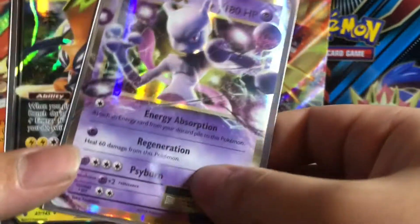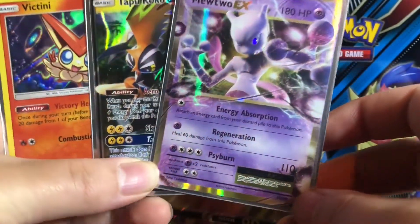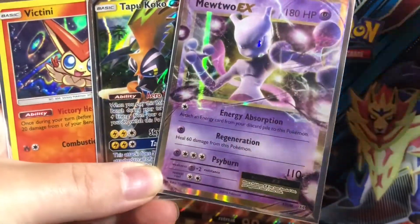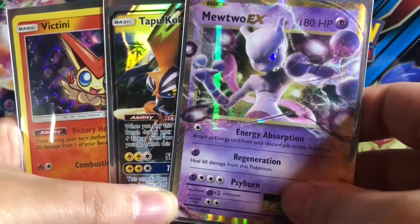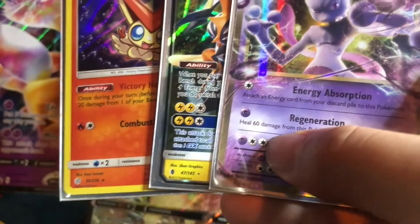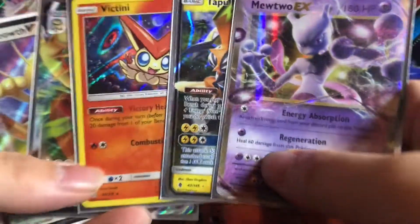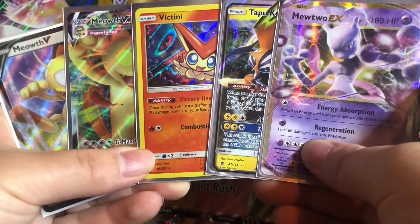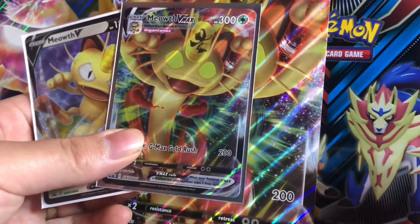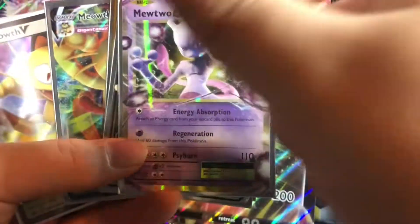So out of that box, we got these three right here. I'd say it's a dub — would you guys agree or not? Let me know in the comment section below. That is it for today's video. These are all the cards we got from that box. We got five good cards, so I suggest you go buy it. Even if you only get one, you still got two good cards that come with the box. All right guys, that is it for today. Peace out, stay safe, God bless.